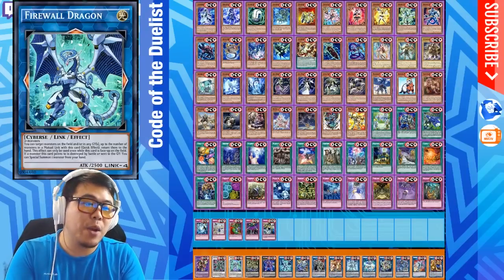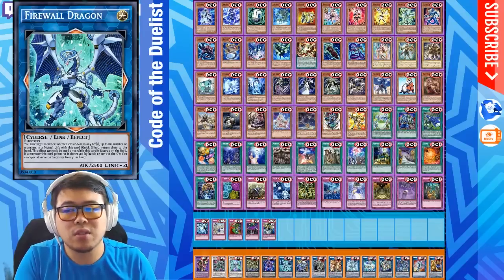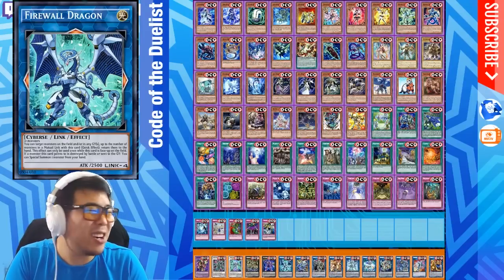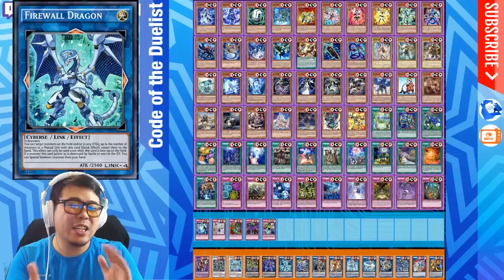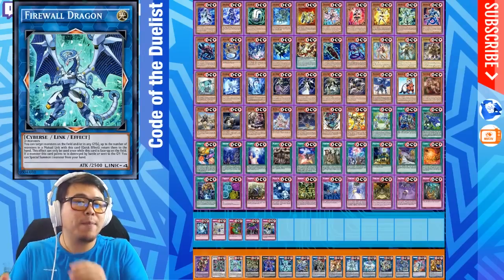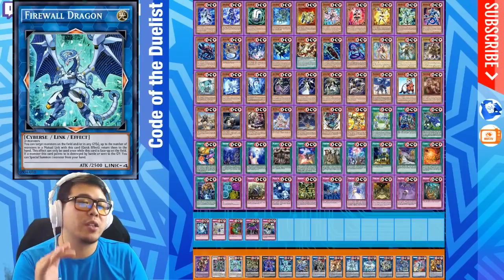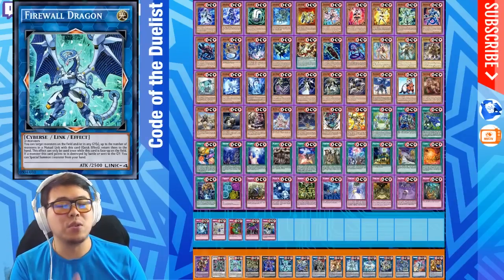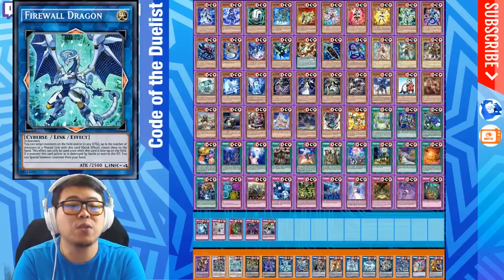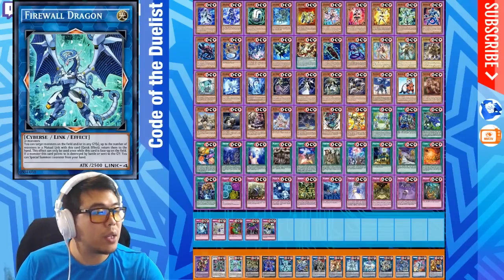Aside from covering the main set, I'll also go over the TCG exclusives and the OCG imports as quickly as possible. For this video I will be going over the hype cards that are not archetype biased, then the new archetypes and new supports, then the TCG exclusives, and I'll probably talk about some cards that are generically useful and pretty cheap that maybe you could pick up a couple copies of. Alright guys, let's get to it.